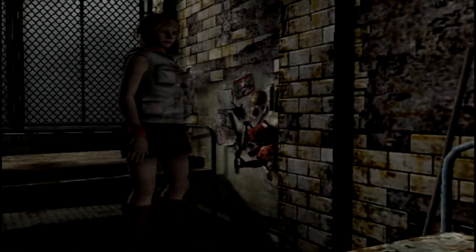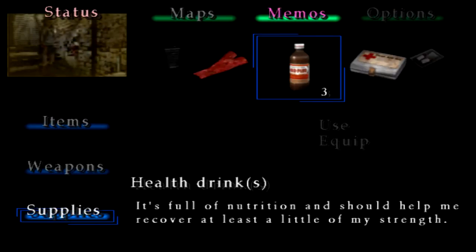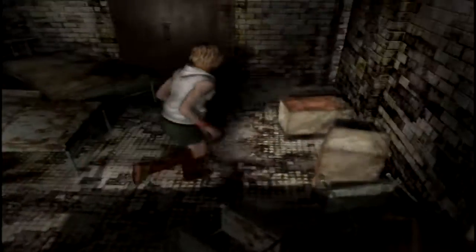Stairwell key! So yeah, that was the stairwell that was locked upstairs — we use it for that. Head back up in the lift. When I've got a decent amount of space to run around and they've not got guns, I'm not too bad with avoiding these nurses.